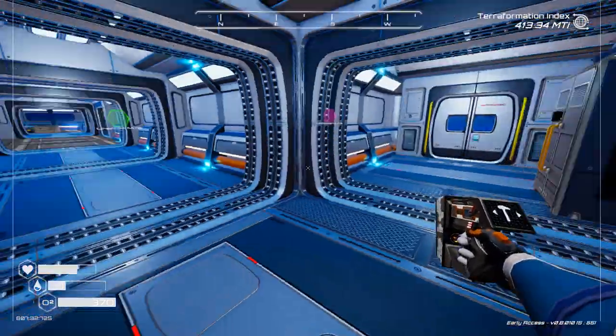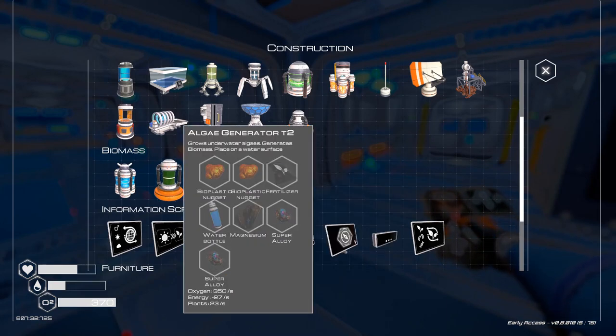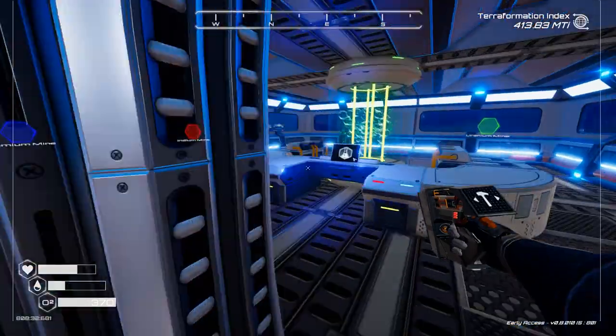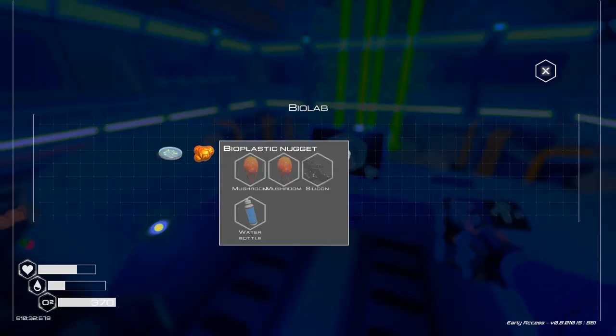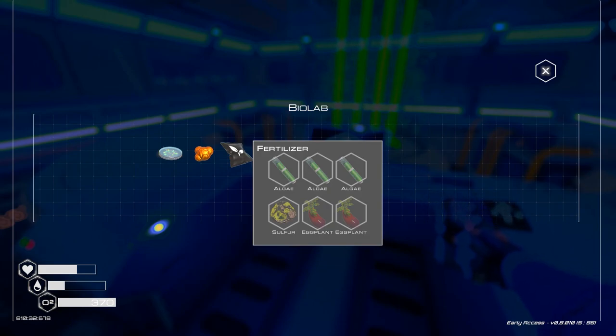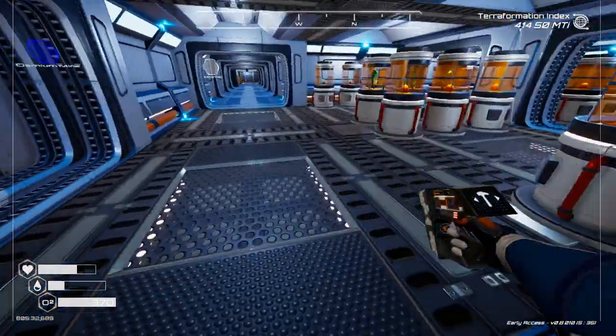I am going to see what I need to make these. Bio nuggets, fertilizer — okay. Bio nuggets, mushroom, silicone, fertilizer, algae — okay. All right, I'll be right back.